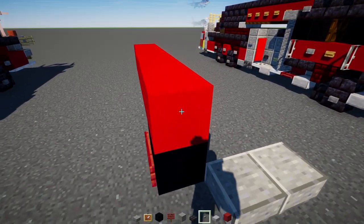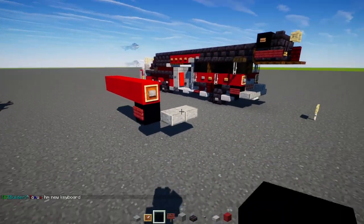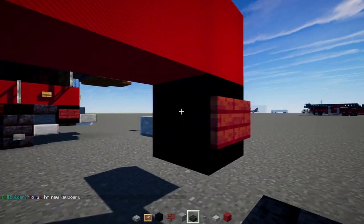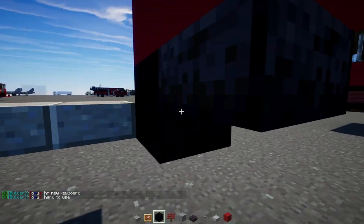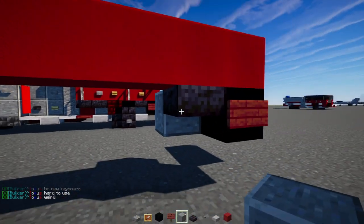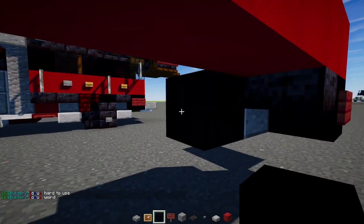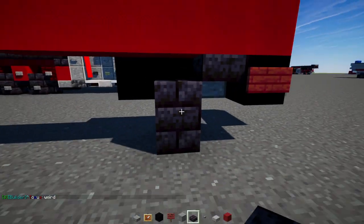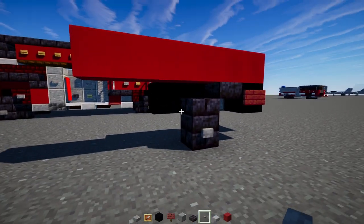In the front here, add in a stone button, item frame wrapped around it. Down here, add in a polished blackstone brick slab, and then a polished andesite block right behind that. On the inside, add in two black concretes, a polished blackstone brick block down here, a slab on top, and a stone button to the side of that.